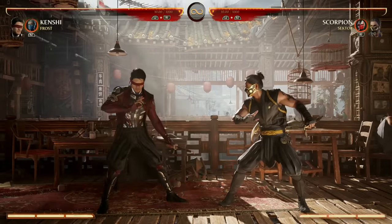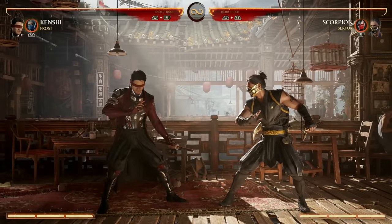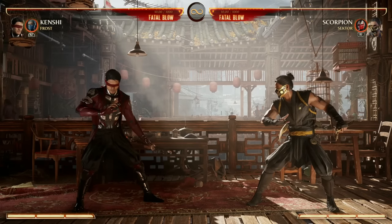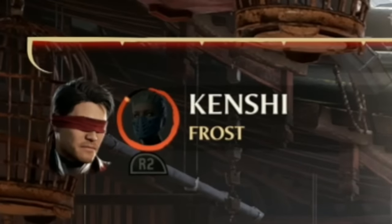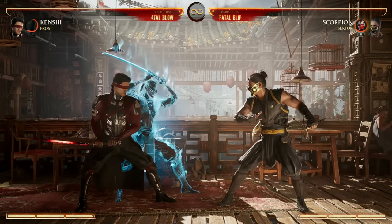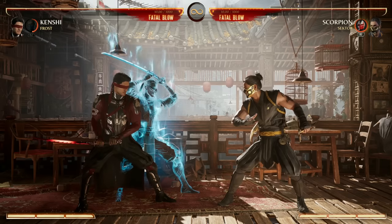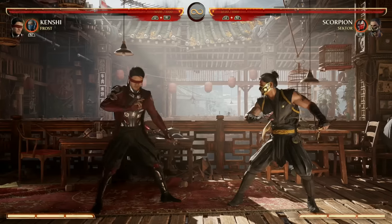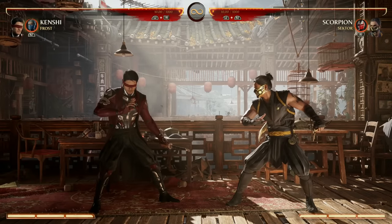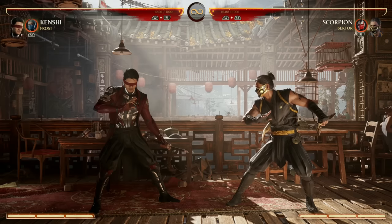You're going to be learning how to play Kenshi without Sento and then of course with Sento, so you're literally learning two characters in one. Quick side note about bringing out Sento with down-back-1: you'll see our cameo meter is being drained. The game is saying, hey, we're not going to let you play with three characters — if you're going to choose Sento, you're not going to use your cameo. So that's going to be a bit of a trade-off.